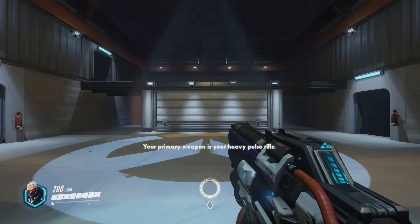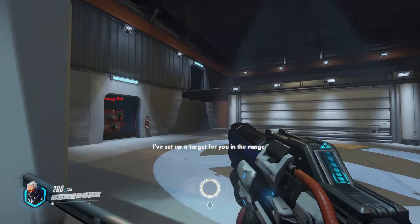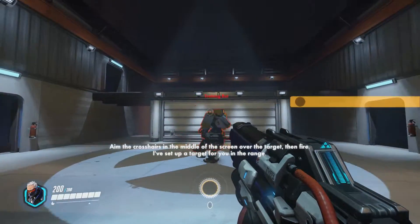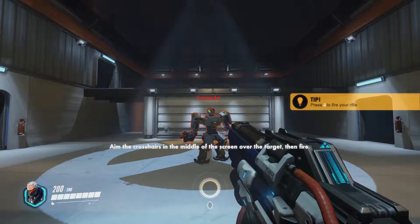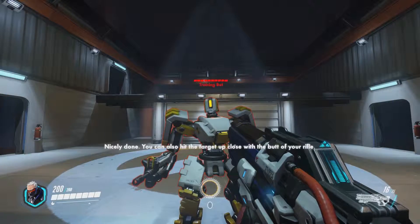Your primary weapon is your heavy pulse rifle. I've set up a target for you in the range. Aim the crosshairs in the middle of the screen over the target, then fire. Nicely done. You can also hit the target up close with the butt of your rifle.